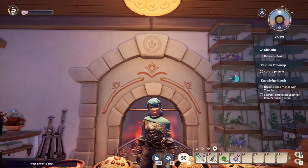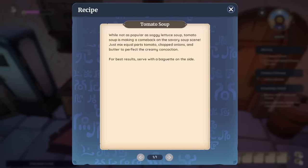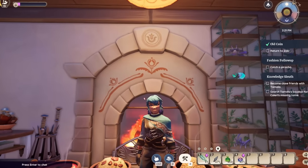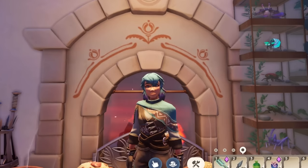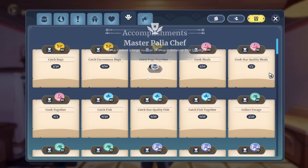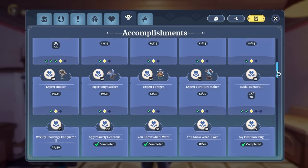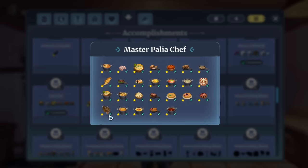In Palia there are plenty of secret recipes going around, and recipe books lying all over the place. They hold a very important and special role in Palia. I'm going to show you where to find them, how to get them, and all sorts. I hope you enjoy.